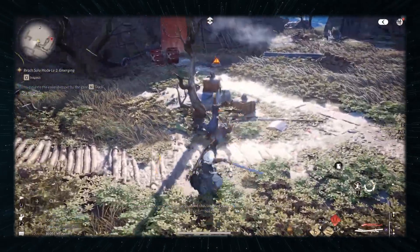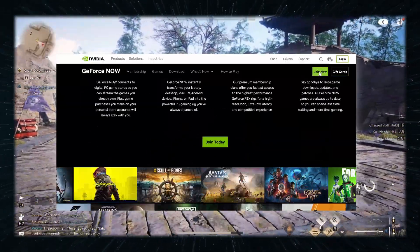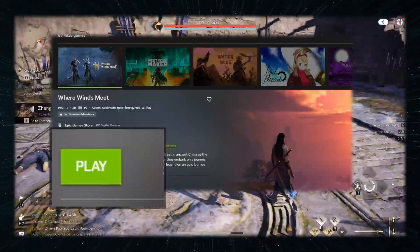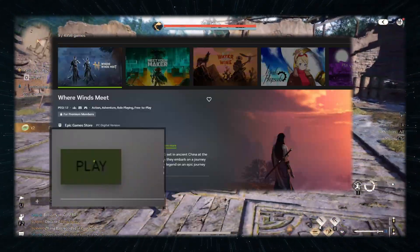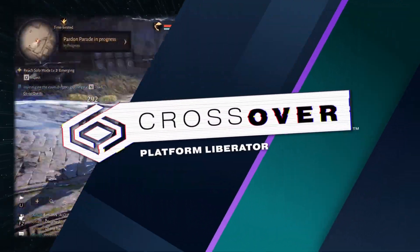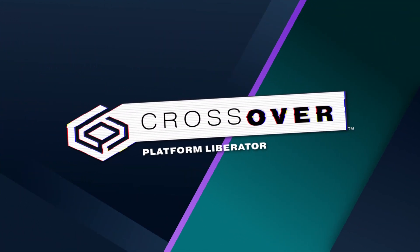Using GeForce Now is similarly simple. Just go to the respective link below, click Join Now, pick a preferred plan, and register. Then download the service's macOS app, launch it, and look for Where Wins Meet. Then click Play, and after logging in, you can start enjoying the game.